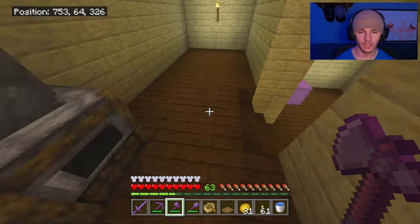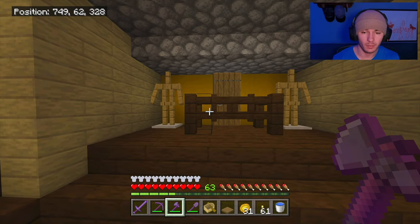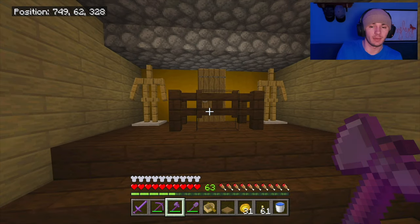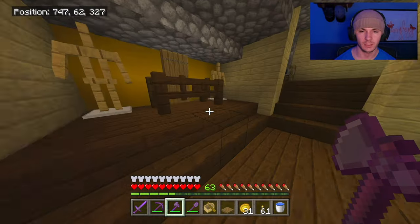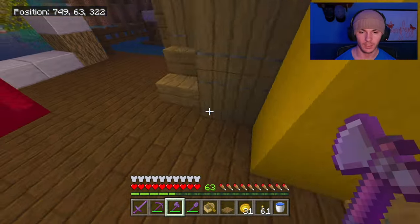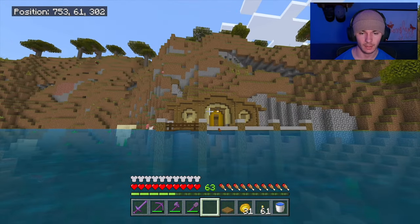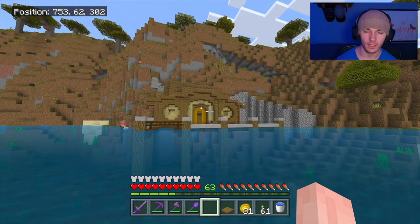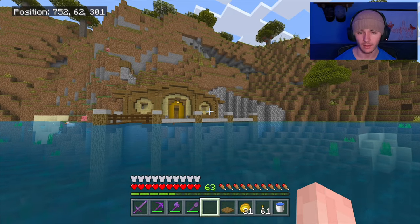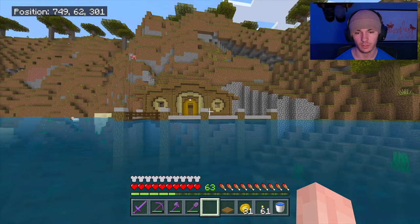I've got a small interior going on: added a shelf, a little vent for the stovetop that goes out to the chimney, and some armor stands. Ezekiel can't use armor, but I can use these as a secondary extension for storing rare items — I trust Ezekiel, he sells me mending books after all. I also added the lantern outside. I'm thinking about maybe doing a little crop farm outside for Ezekiel, like you'd see near a hobbit hole, but not entirely sure yet.